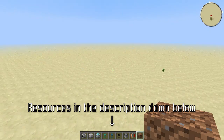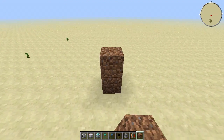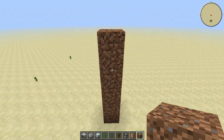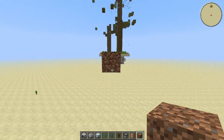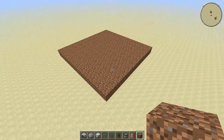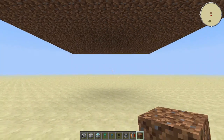One thing I should note is that the direction is very important in this build. We're going to start out with an 11 by 11 dirt platform that is going to be five blocks from the ground, so four blocks in between, like this. Then you're just going to build your 11 by 11 platform. Once that is done we can start doing the redstone — or whatever you want to call it — so facing the east direction.